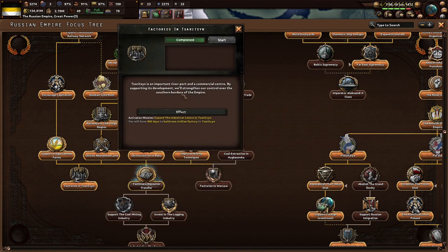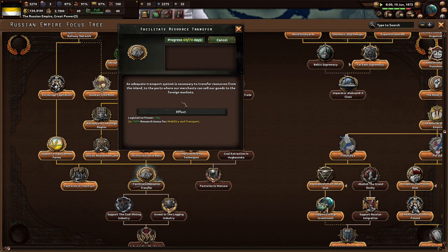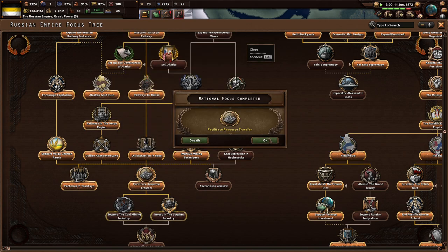We've already done factories in Saretzen. Saretzen is an important river port and commercial center — by supporting its development, we'll strengthen our control over the southern borders of the empire. We need to build one civilian factory there, and we're currently finishing up 'facilitate resource transfer.' An adequate transport system is necessary to transfer resources from inland to ports where merchants can sell our goods to foreign markets.